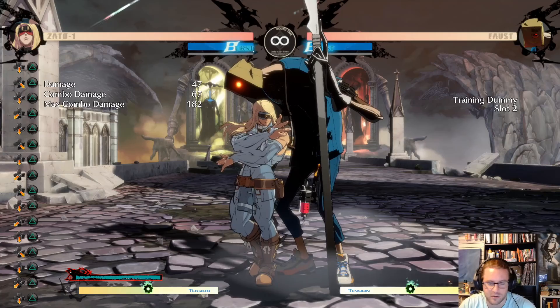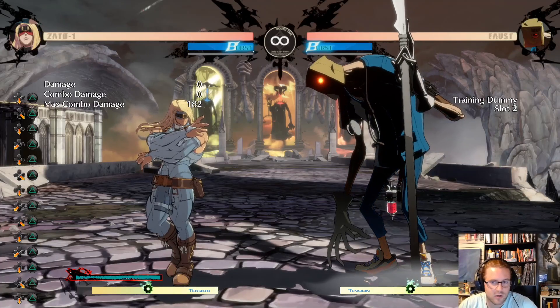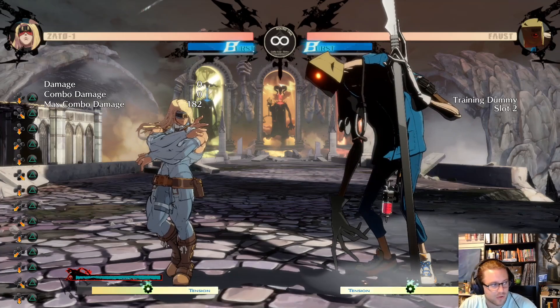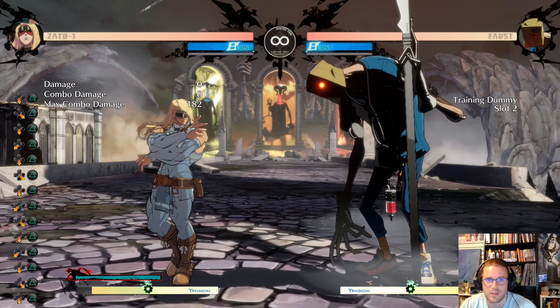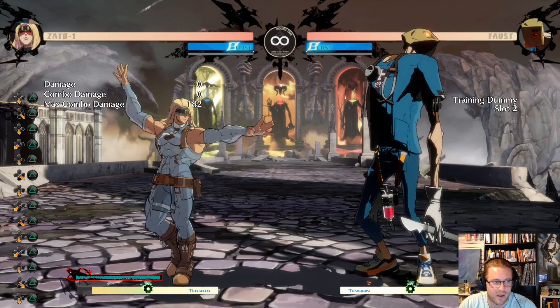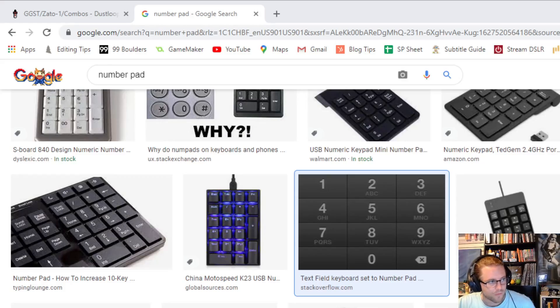Negative edge is something that's notated specifically in Zato's combos, and if you haven't seen it before it might look a little confusing. So what we're going to do is look at a few combo notations for Zato, walk through how to do those combos, and hopefully that'll help you get a better grasp on what to do with this character when you see his combo notation in the wild.